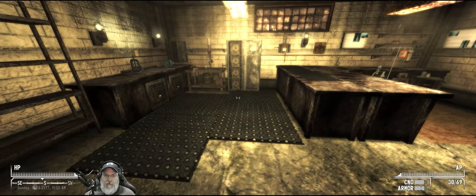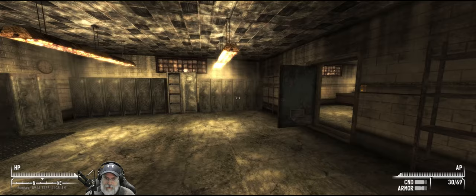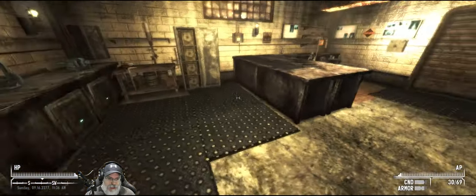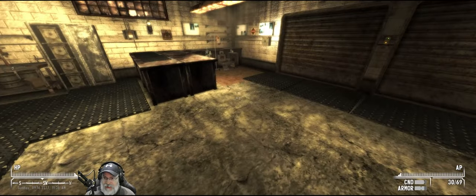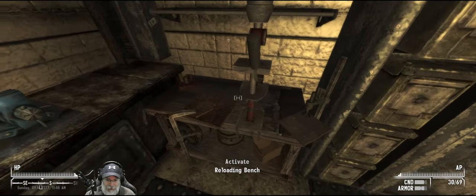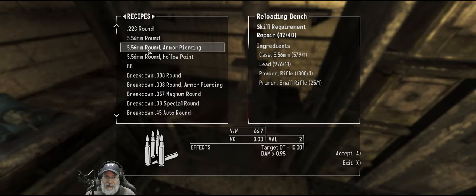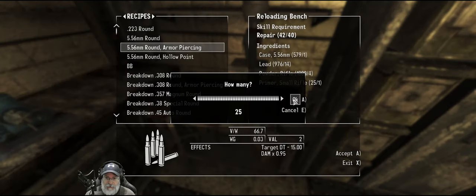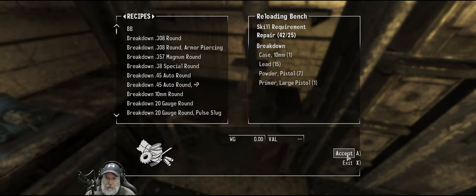Welcome back everybody. Fallout, Tale of Two Wastelands overhaul with the Capital Punishment mod list. I am the Bearded OG, and in this episode we're gonna go tackle the Great Itch quest line. Before we do that though, I have stuff in my inventory to make some 5.56 armor piercing rounds, up to 25. That gets us some more of that ammo.